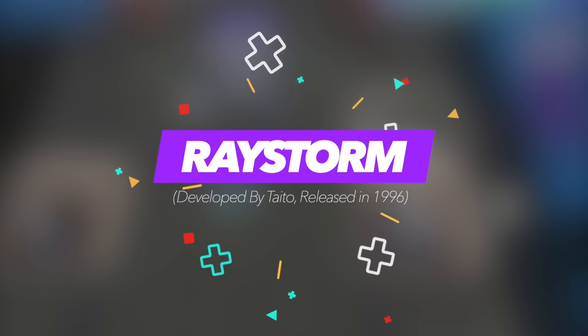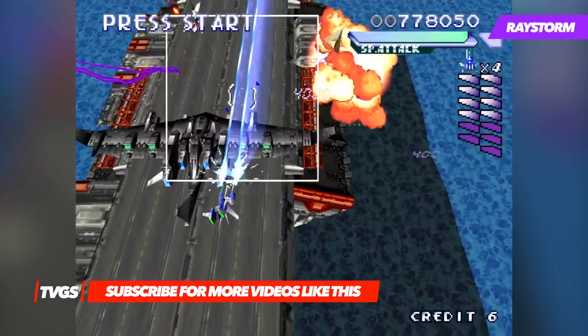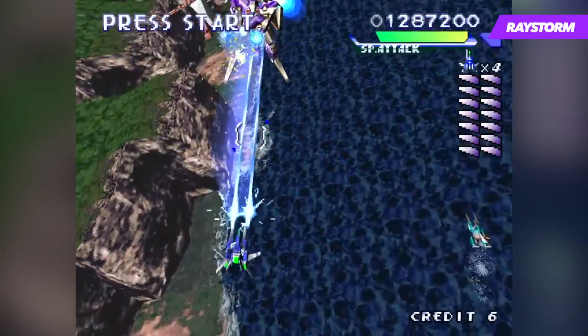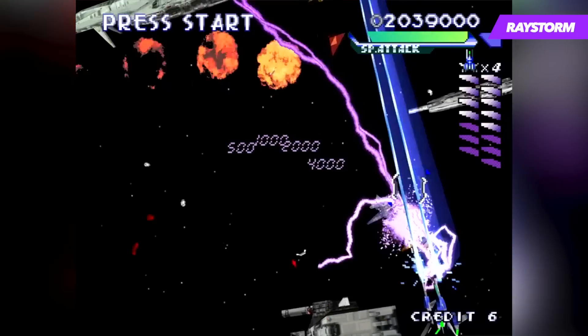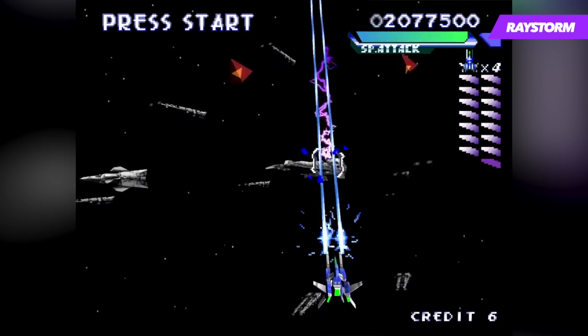From Gradius to R-Type and Raiden, shooters were a dime a dozen on the PlayStation 1, but when it comes to the best looking, it would have to be Raystorm. It's all you stepping into the shoes of a hotshot pilot, as you attempt to protect the Earth from an invading force. You get to choose from one of two ships that each have their own distinct advantages and cons, such as one being faster or the other offering up more damage potential. When it comes to gameplay, the single most important aspect of any shooter — or almost any game for that matter — is control. Raystorm thankfully delivers, and making your way through it never feels like a chore.